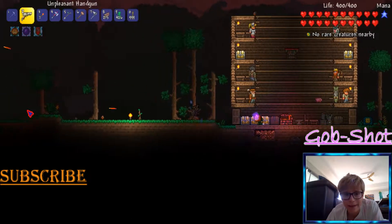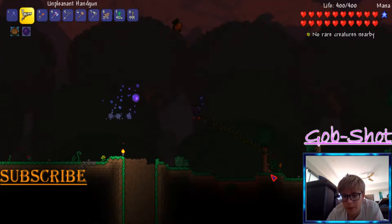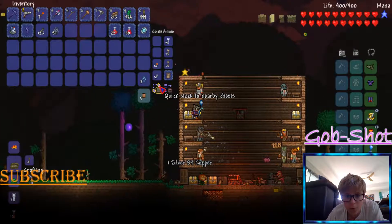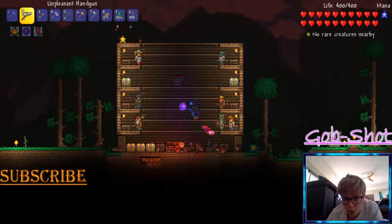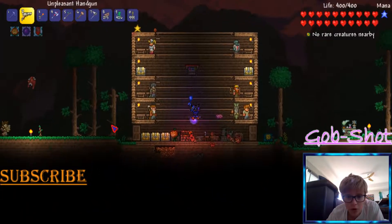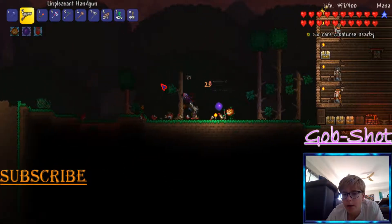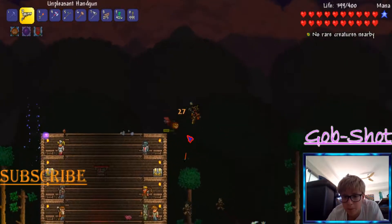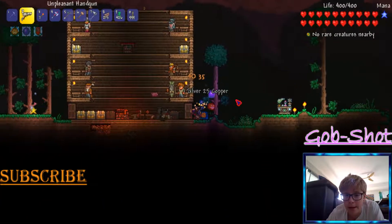I really want to get the necro armor but it's just not coming together. Why are there not lenses and materials? Oh, because it's all in my piggy bank. Did I even fight the Eye of Cthulhu? I have no idea — I might have skipped it.